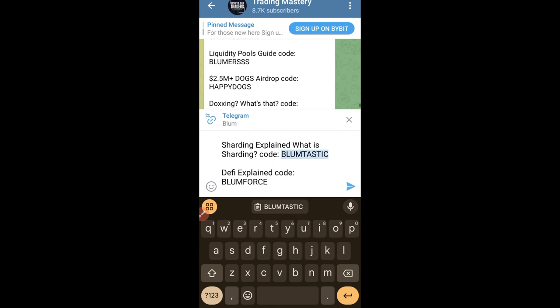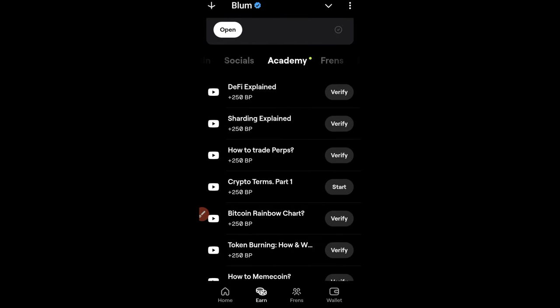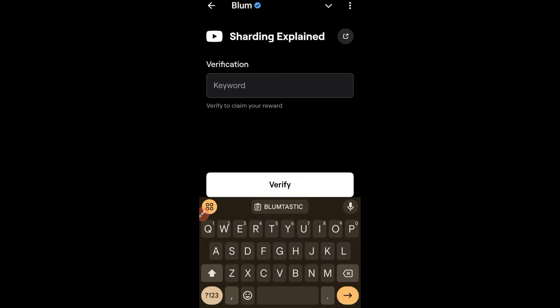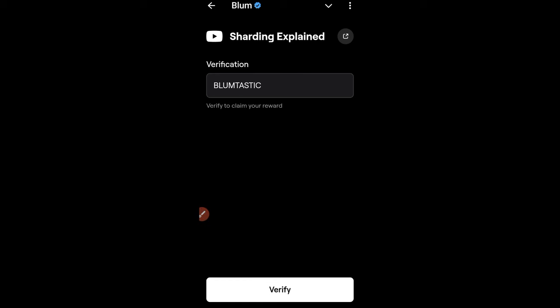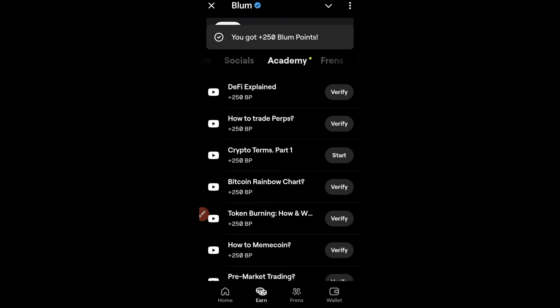Then I go to Bloom — I think it's this second one, yes — and go ahead and click on it, paste it in, and then click on verify. That's it. You can then go ahead and claim.